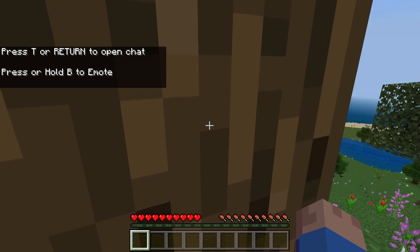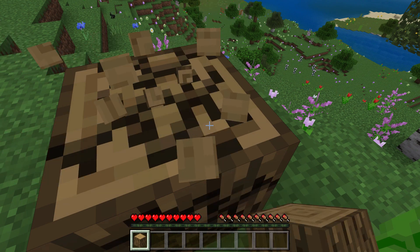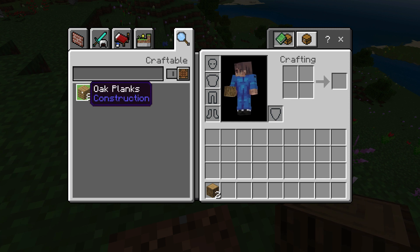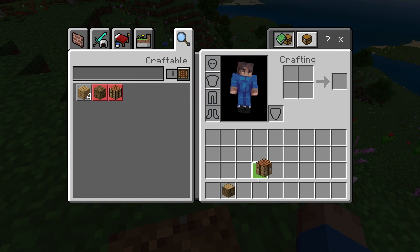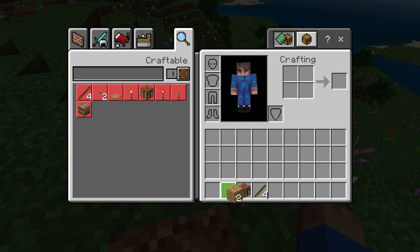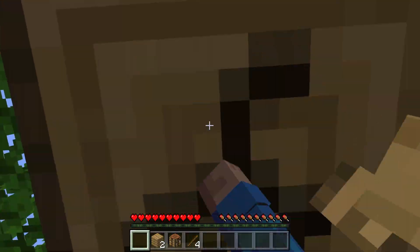I'll mine some wood because that's what everyone does. I usually get two — one for a crafting table and then one just for planks. I put this right here, then you craft and you get a crafting table. Then I just make another four planks to make sticks. I'm just gonna get four sticks. I usually get three wood.